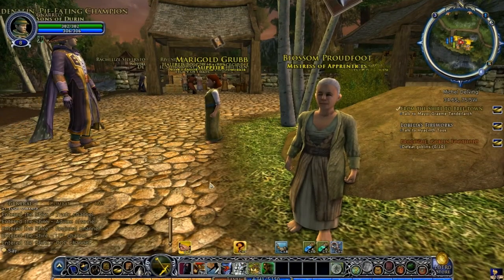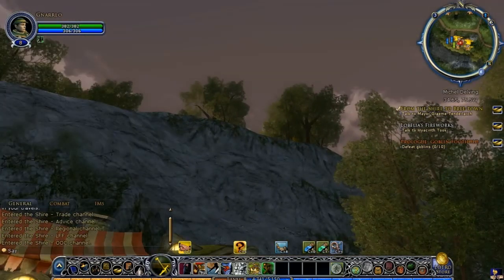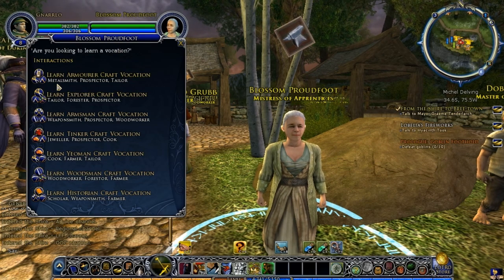Hello everybody, and I'm back — sorry about the interruption of the phone call. Had to go help the wife with a few things. It's been long enough that dusk is actually settling on the Shire now. So, back with Blossom Proudfoot, the Mistress of Apprentices, going through the different vocations. The Prospector mines the various ore nodes like copper, iron, and barrow iron. The Tailor is the profession that makes cloth armor. The Explorer vocation includes a Tailor, a Forester who harvests the branch nodes, and a Prospector who harvests the metal nodes.